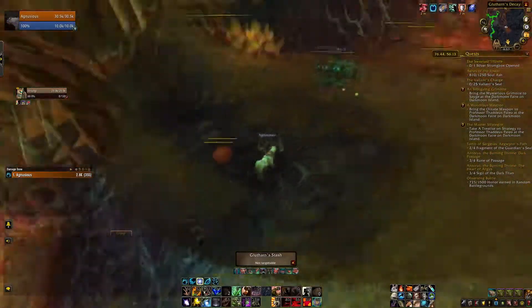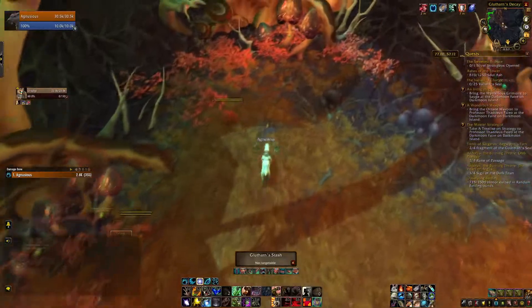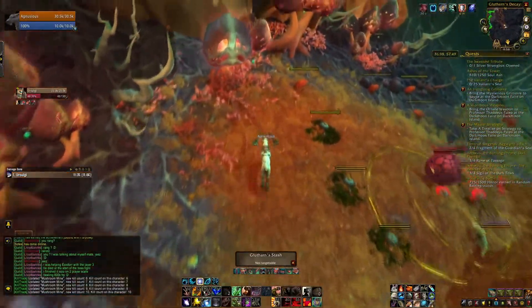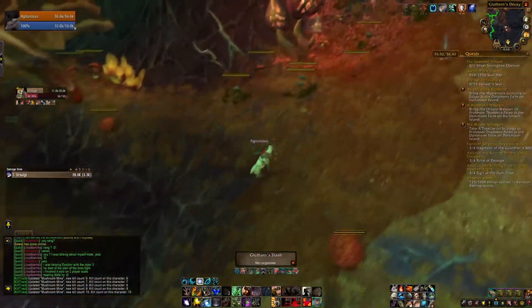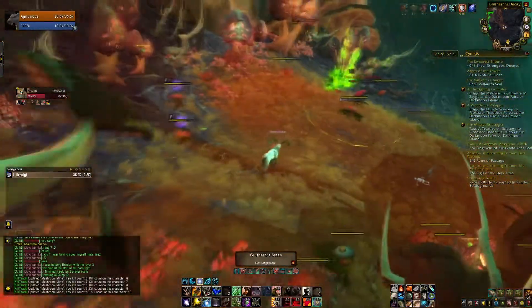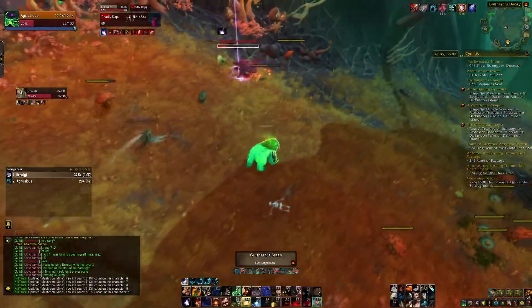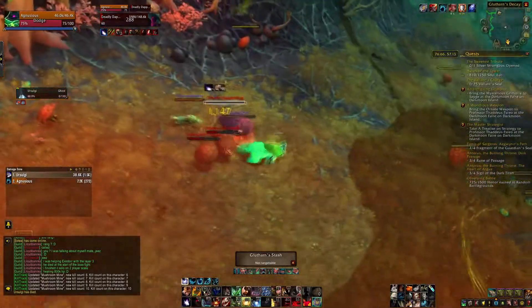On a side note, at the same spot a Maldraxxus rare appears every now and then — it's called Deadly Dapperlink, which also drops a pet. But seriously, as the buff timers are ticking, this rare is the least of your concern. Just get rid of it as soon as it appears, as it's very easy for it to start causing havoc and interrupting your shroom eating.